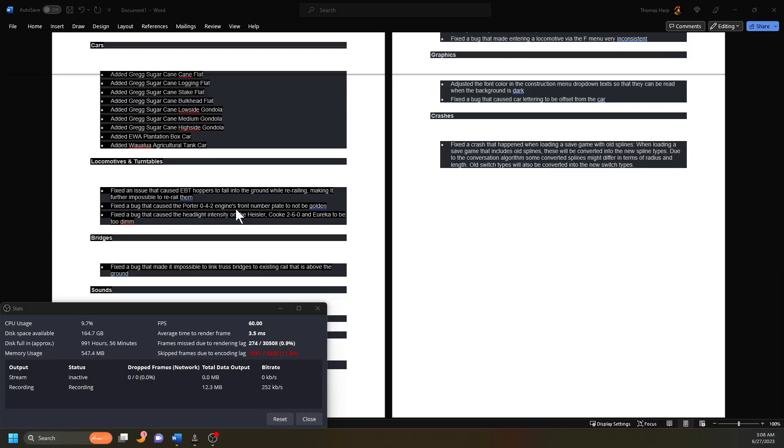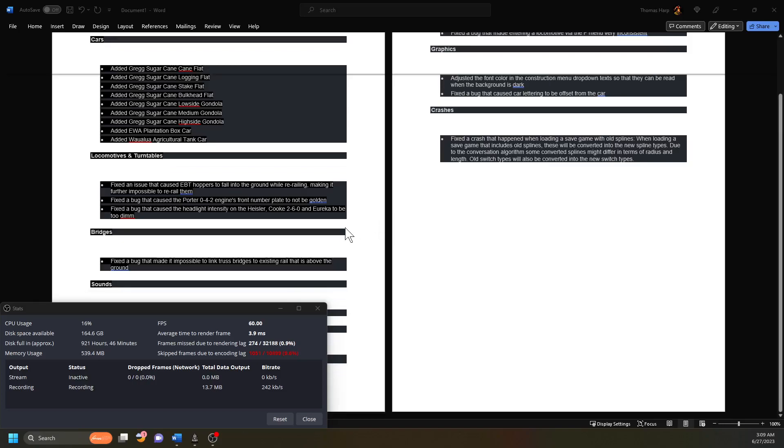They fixed the bug that caused the Porter 042 engine's front number plate to not be golden - so it's going to be golden now. I didn't even notice that. They also fixed the bug that caused the headlight intensity of the Heisler, the Cooke 260, and the Eureka to be too dim, so those headlights will be brighter from now on.